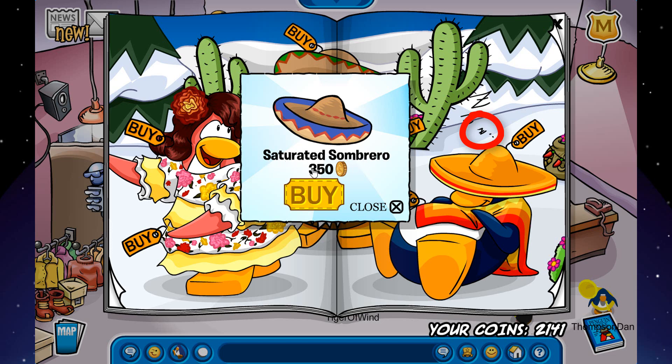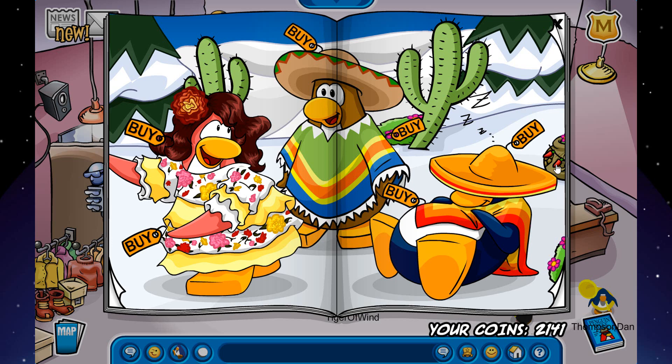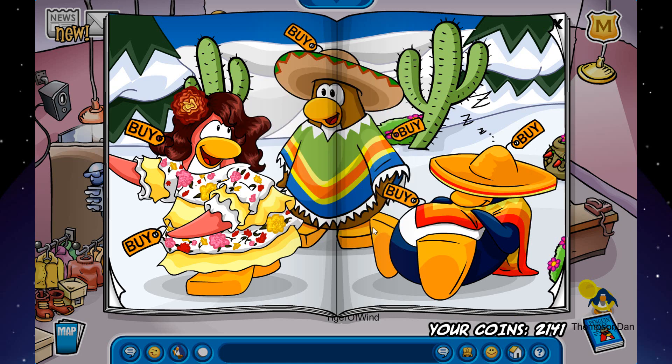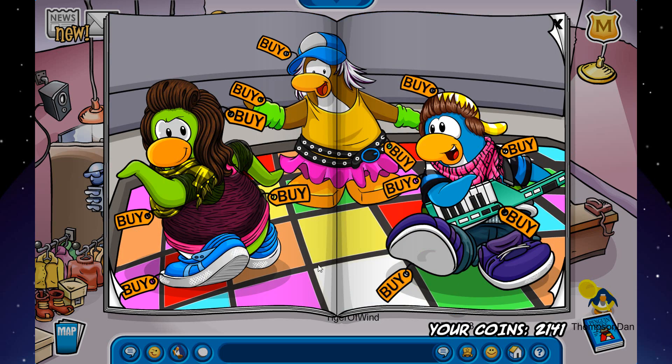The last secret on this page is right here on this little red paper — you click on it and you can buy the Saturated Poncho for 400 coins. Pretty cool!